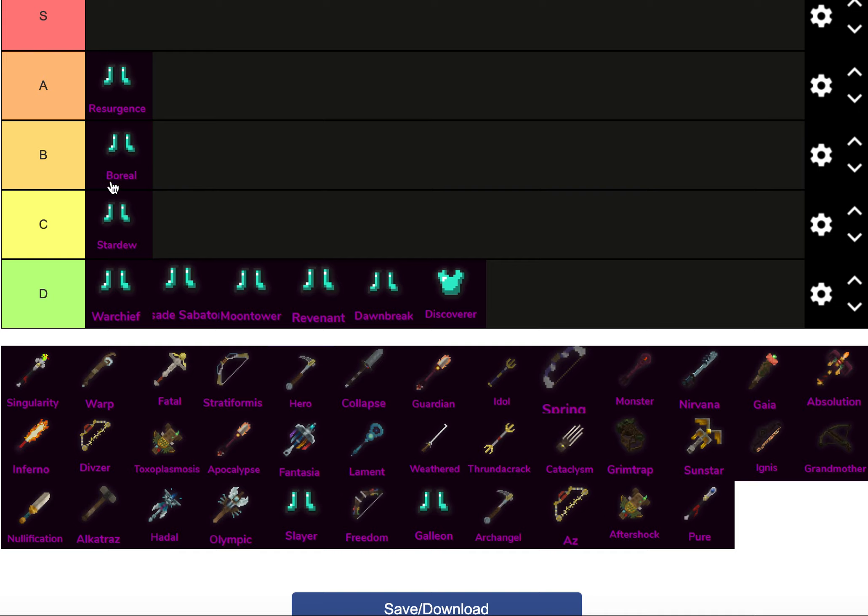So Boreal is good in some cases. In 1.19, it was actually pretty busted — you could use Rainbow Slap, Orange Lily with Boreal, and it was crazy.